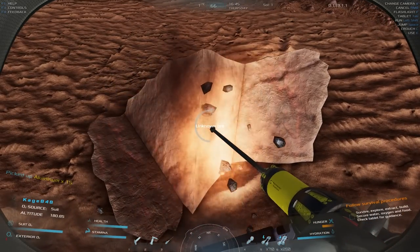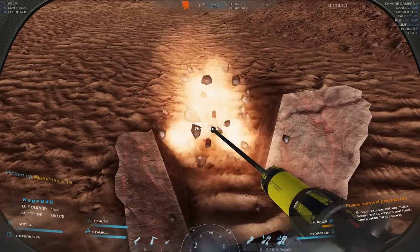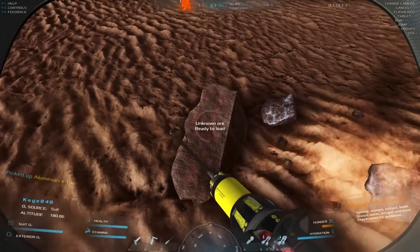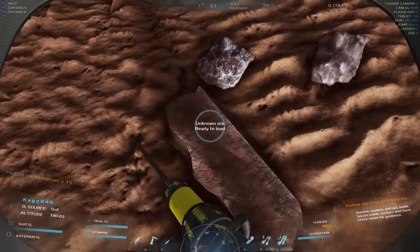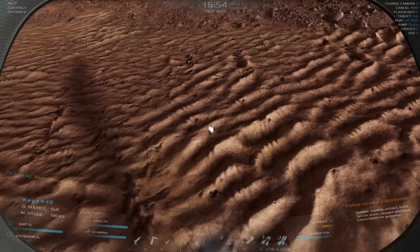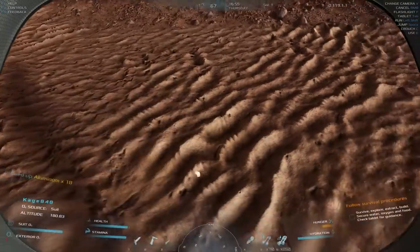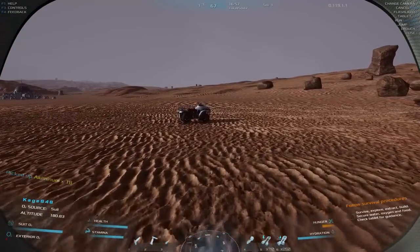We got silicon and aluminum, now we need iron. Iron should be fairly common. I think once you get one ore type out of a rock, that's the only ore you'll ever get from it. Got a lot of aluminum in this one — beautiful! Let's find some iron.